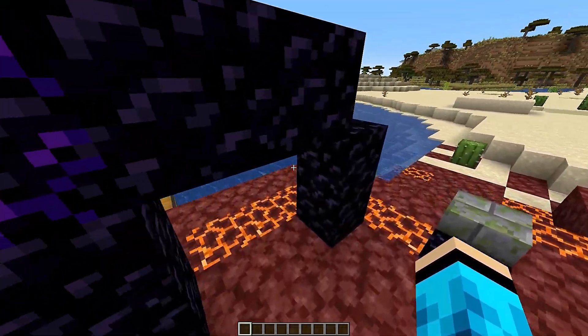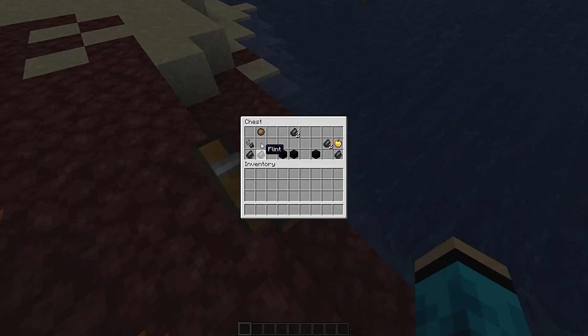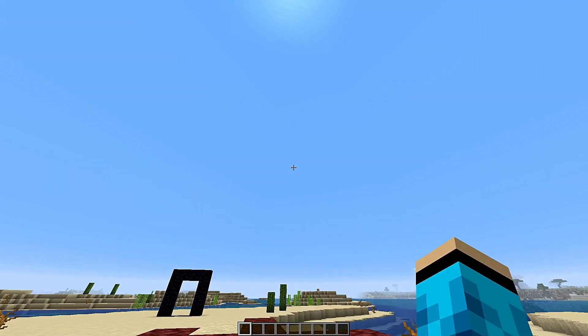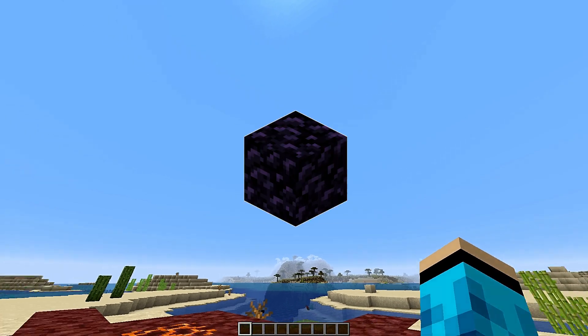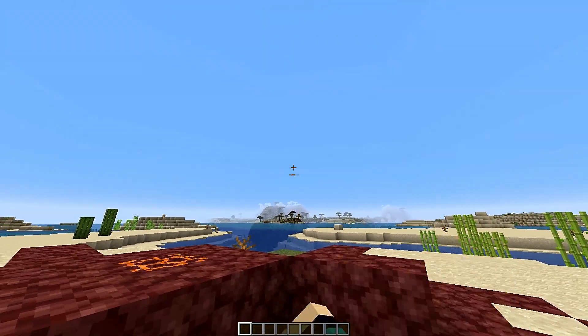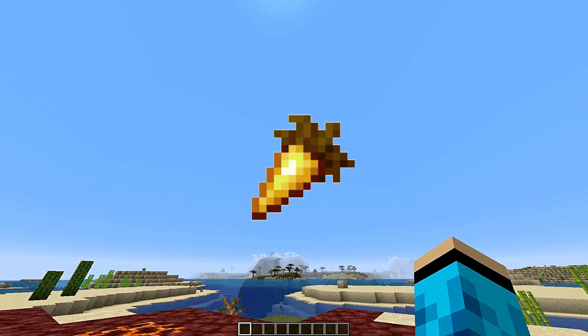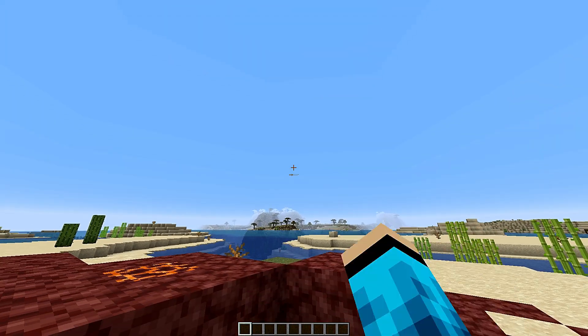Just like the Ruined Bastion, all of them contain a chest, and these can contain items ranging from Golden Apple, Obsidian, Golden Hoe, Golden Axes, Fire Charges, Golden Helmet, Golden Shovel, and Golden Carrots. And that's all I have found so far.